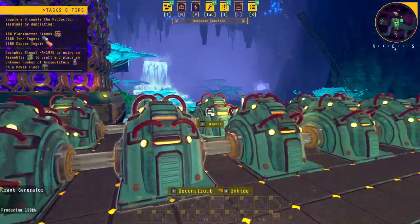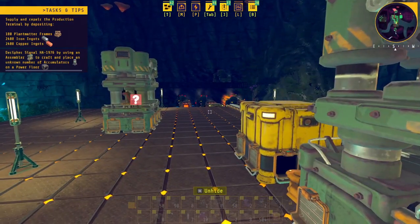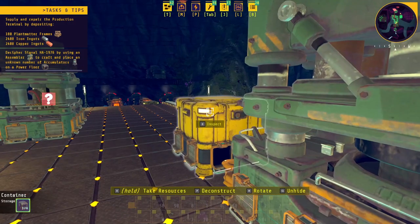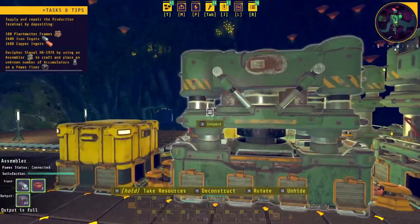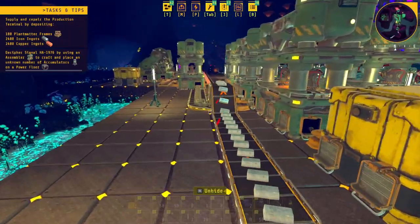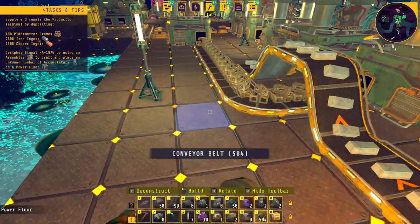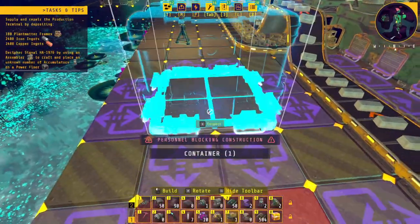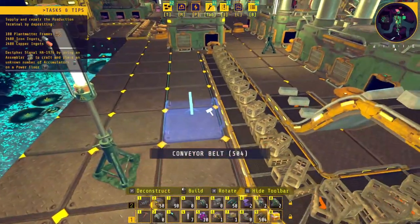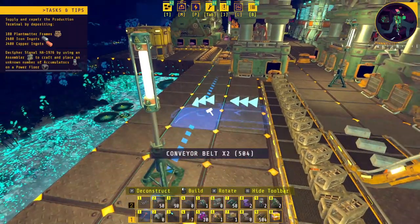A couple of things I want to get producing today: one is I can craft the accumulators with an assembler and place them - I don't know how many I need but I'm probably going to be making 20. We also need to get plant matter frames produced, but I am producing them here and there's a bit of a backlog, so maybe we'll just throw a container down and get it coming off with a splitter.